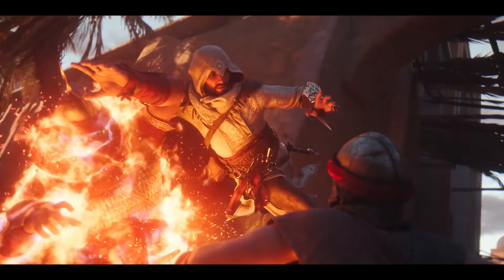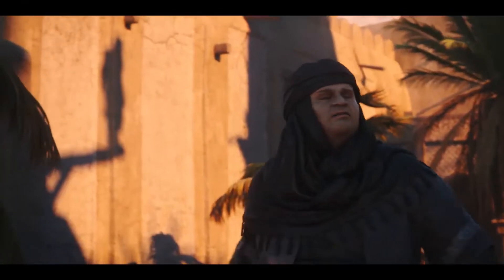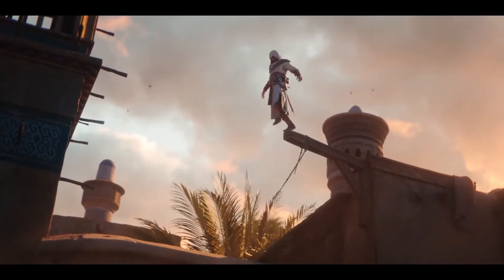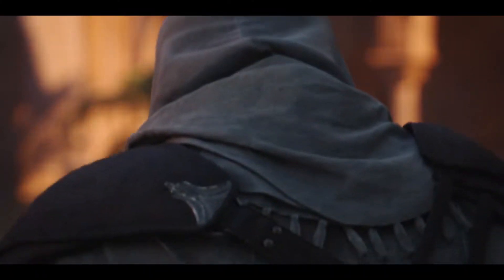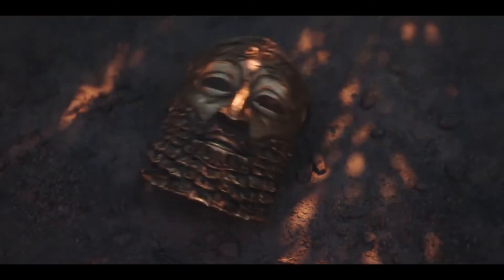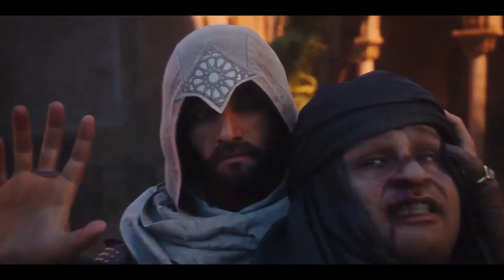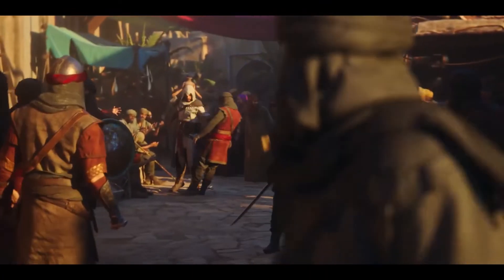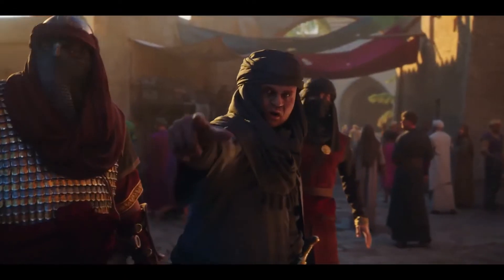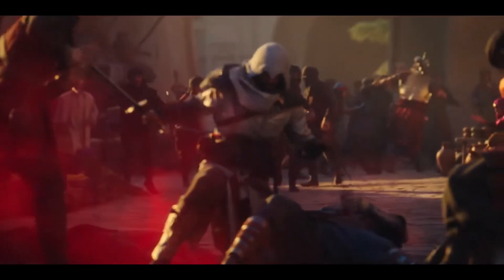Assassin's Creed Mirage's development is led by Ubisoft Bordeaux, with the support of several other studios under the Ubisoft banner, and is set in 861 A.D. Baghdad. It is a narrative action adventure with a structure similar to the first game, meaning the core gameplay focuses on stealth, parkour, and assassinations. Players take on the role of Basim — previously seen in Assassin's Creed Valhalla — as he grows from a street thief into a master assassin. He is brought into the Hidden Ones and trained by his mentor Roshan, a former Persian slave played by Shohreh Aghdashloo.